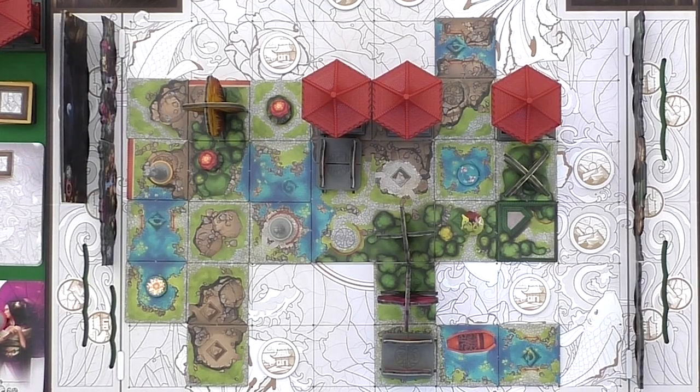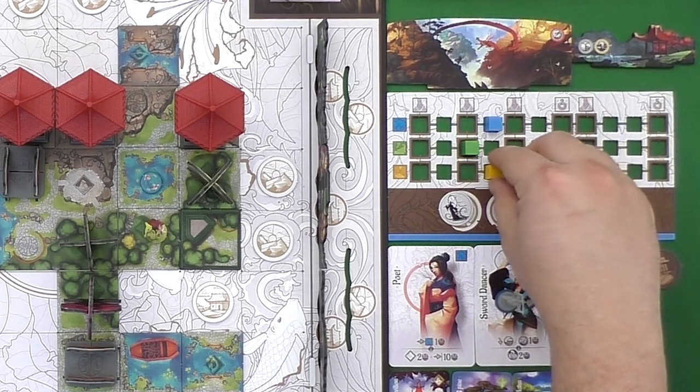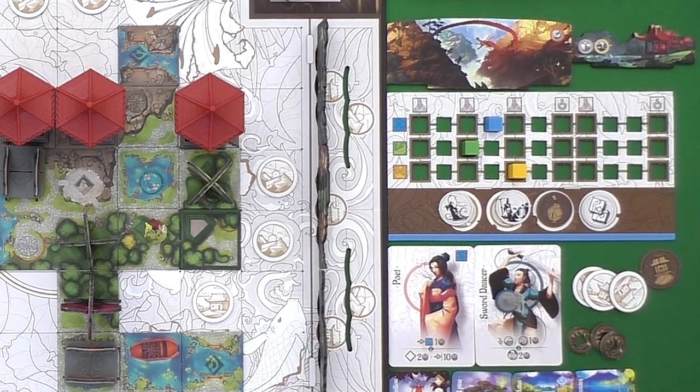That's how you're going to eventually attempt to win the game — by having the most coins. Matching terrain types or enclosing terrain types — meaning you have a fully enclosed section where you are unable to build off any further with different tiles — is also helpful, as it will allow you to advance your personal tracks for each of those terrain types on your own board. We'll get to exactly what effect that has on the game later on.